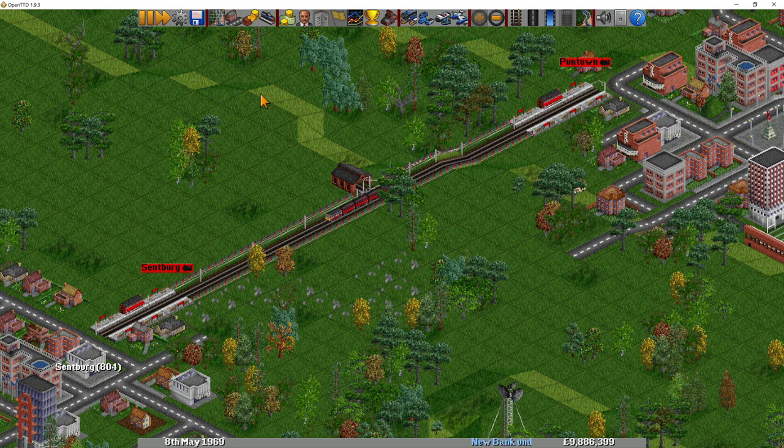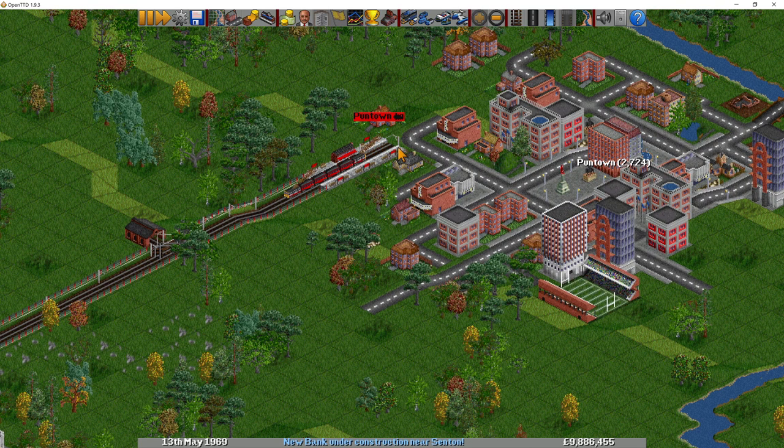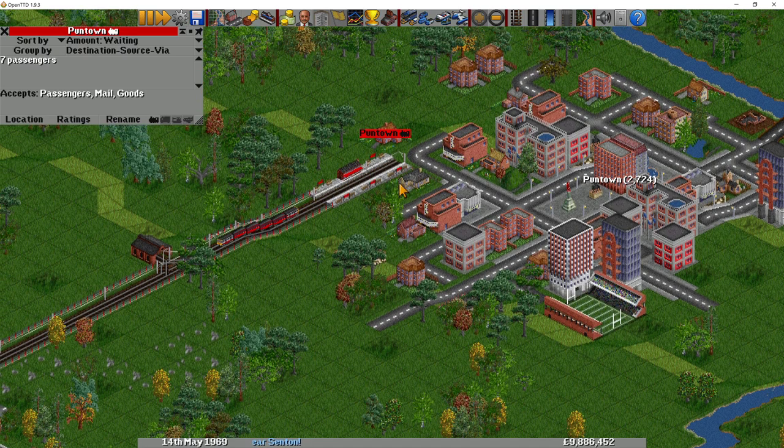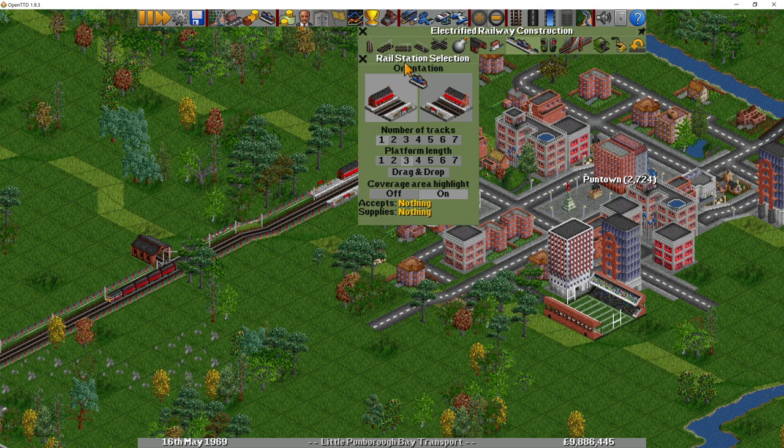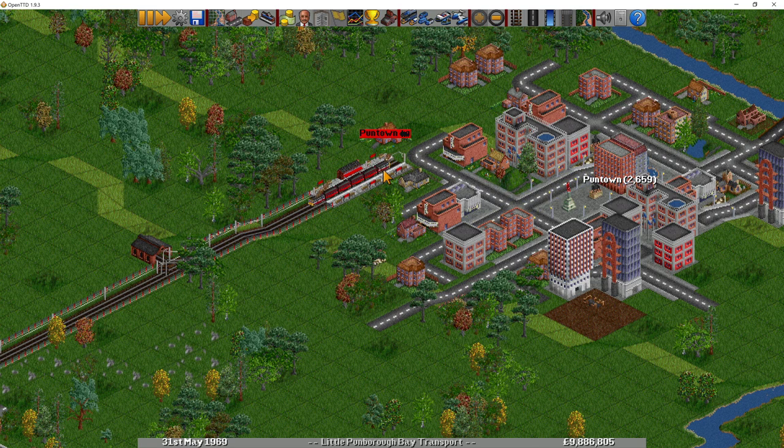For a little bonus: another thing you can do to help with maximizing cargo is grow your towns. If you're working with towns, you can see that the catchment of a station may not be fully utilized. If the town grows and spreads and encloses all the way around the station, you fill in more squares with houses and bigger office blocks, getting more and more passengers into your station. If you want to know about growing towns, I have a how-to video on my channel, and also within my OpenTTD tutorial at episode 21.